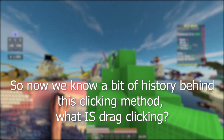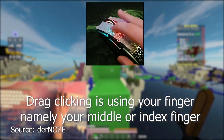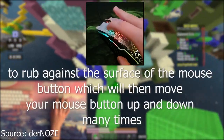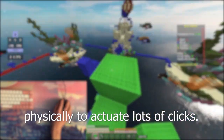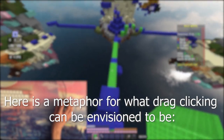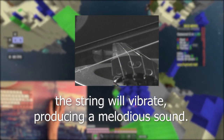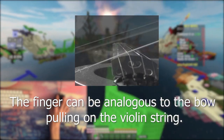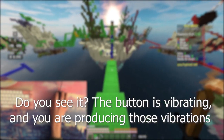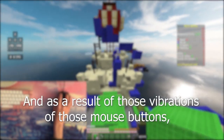So now we know a bit of history behind this clicking method — what is drag clicking? Now we begin the paper. Section 1: What is drag clicking? Drag clicking is using your finger, namely your middle or index finger, to rub against the surface of a mouse button, which will then move your mouse button up and down many times physically to actuate lots of clicks. Here's a metaphor: say you have a string instrument like a violin. When you play on the violin string using a bow, the string will vibrate, producing a melodious sound. The mouse button is analogous to a violin string, and the finger is analogous to the bow. The button is vibrating and you're producing those vibrations via the forceful rubbing of your finger against the mouse button, actuating lots of CPS.